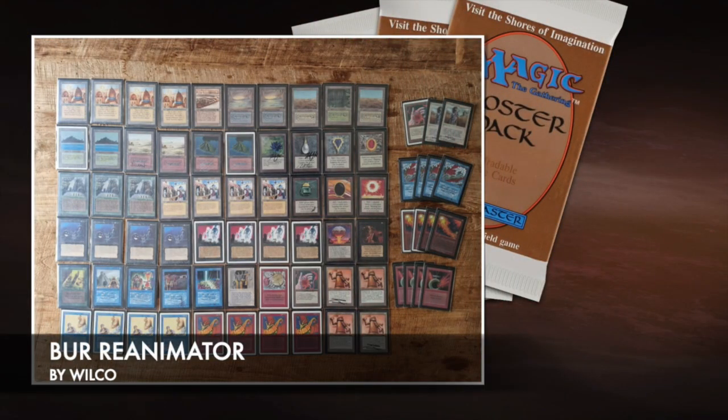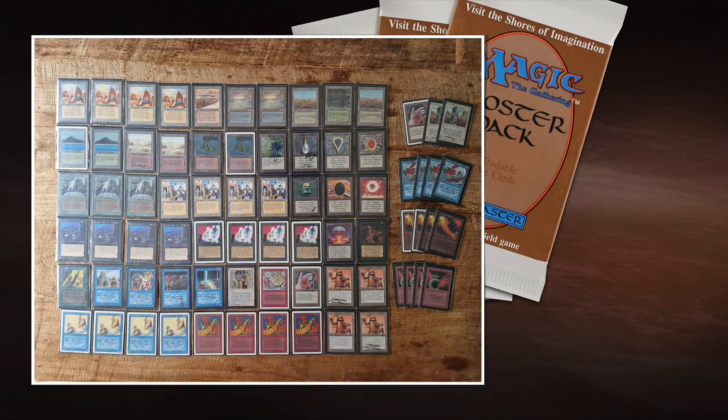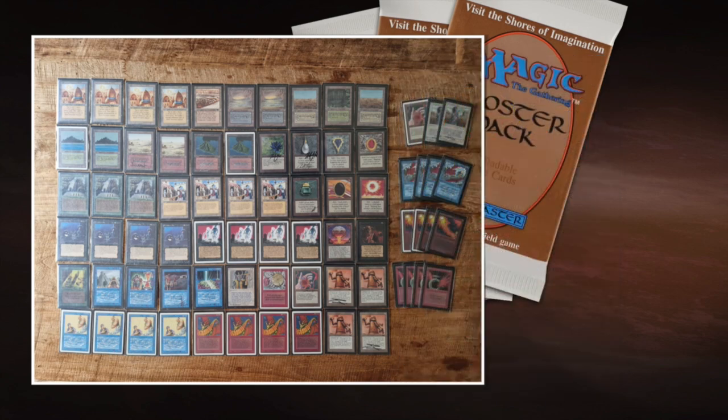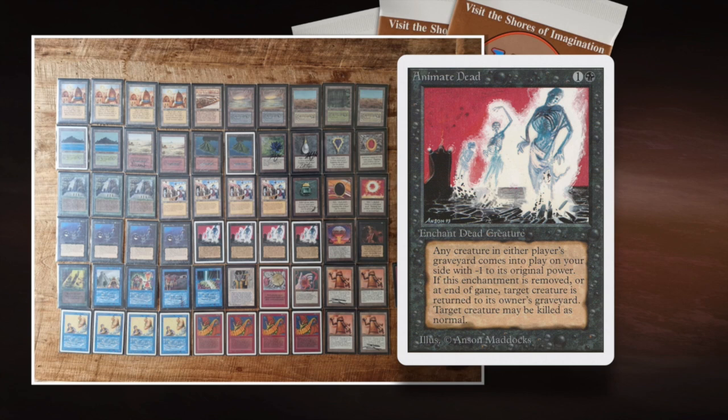Here we see the Reanimator deck of Vilko. What a Reanimator deck wants to do is play with a lot of fat creatures — in this case, Strike, Mahamoti Djinn, and four Shivan Dragons. You want to get them in your graveyard as soon as possible, and then you want to reanimate them. Hence the name, Reanimator. The best and simplest way to reanimate them is Animate Dead: one black and one for an enchant creature. You can enchant a creature in your graveyard and it comes back into play.